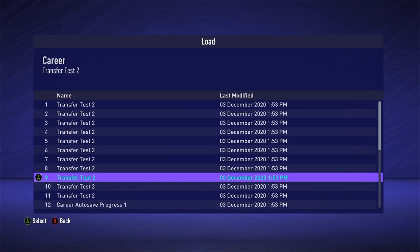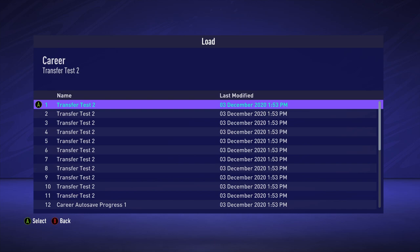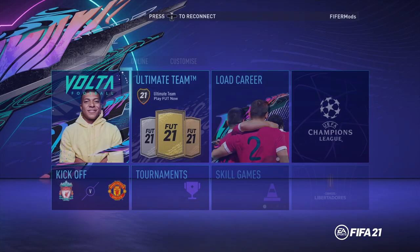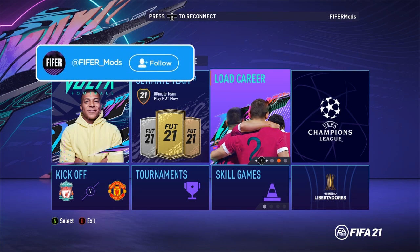Now if we check in-game, we'll go to Load Career. You don't have to restart FIFA or anything. We now should have 26 careers. You will notice that a lot of them are the one that you copied, obviously. But you can just load this or you can create a new career. When you get to the point where you can save, just overwrite one of these and keep one initial one. I've tried up to 100 and it works — you can probably add even more. So that's a really cool, easy trick so you don't have to overwrite any careers you still play.